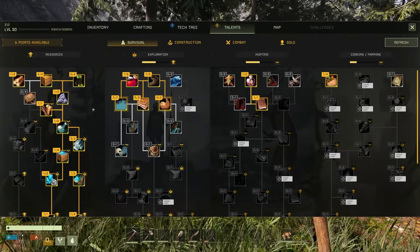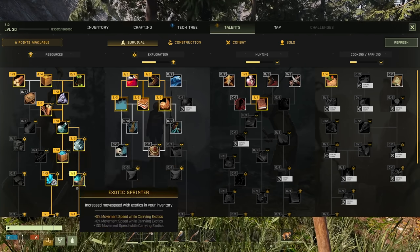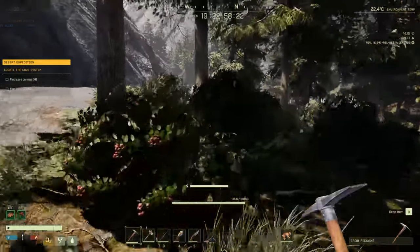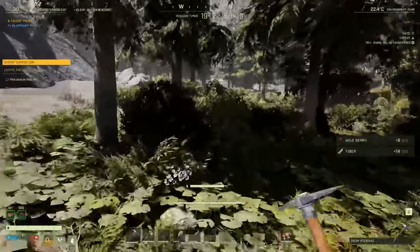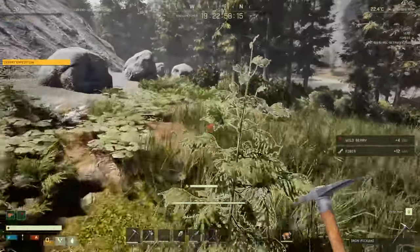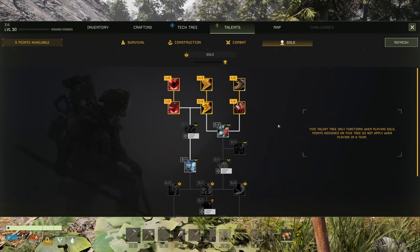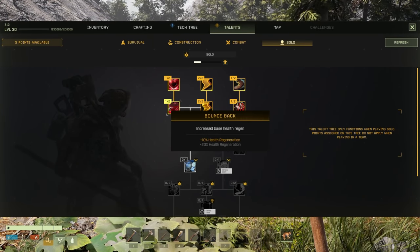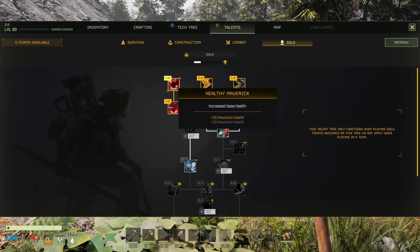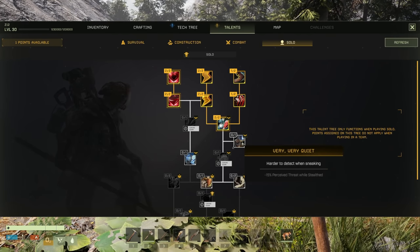I have 6 talent points — we could make ores weigh less. Decrease ore weight in inventory — that's a winner! There are also solo stats: increase base health regen and base health. Let's grab those too since we're playing solo anyway.